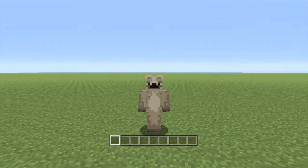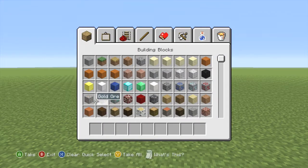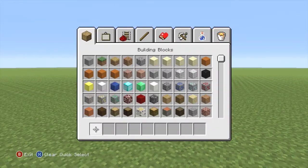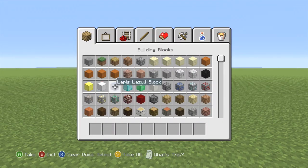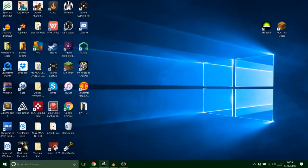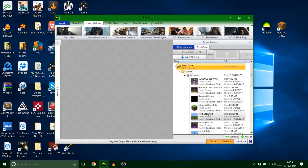Hey guys, it's Daryl's Props here and this is episode two of my MCC Tool Chest guide. We're doing custom mob spawners on this one. First of all, you want to grab a block of your choice — it doesn't really matter — and we're gonna hop on the computer now and change this into a mob spawner.